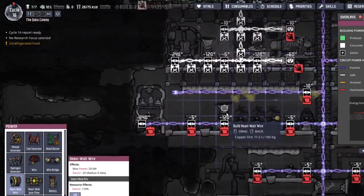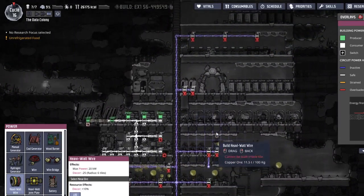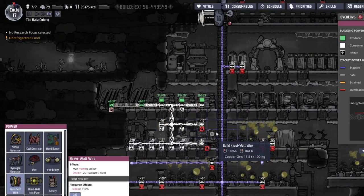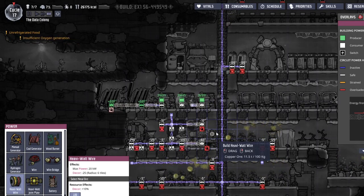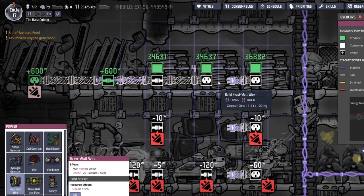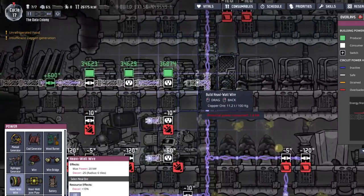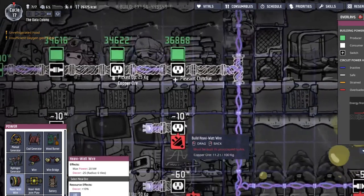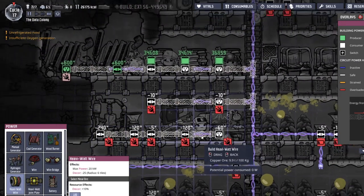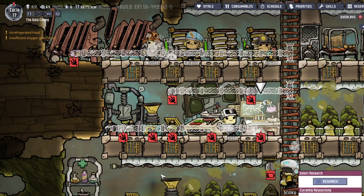I'll at least start planning for the wires that I have destroyed. Go to sleep, wake up, get to work. There you can start that stuff fast. Oh, I forgot - we can always build like this. You can't have these heavy watt wires going through tiles. You need to have heavy watt joint plates - I think that's what they're called.